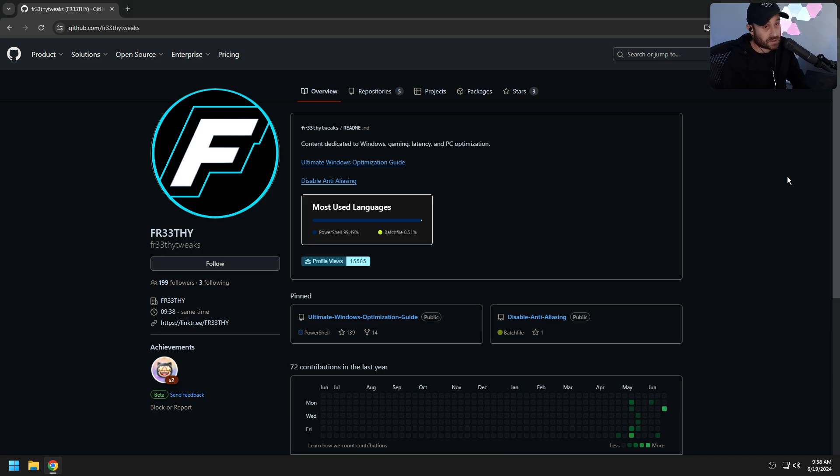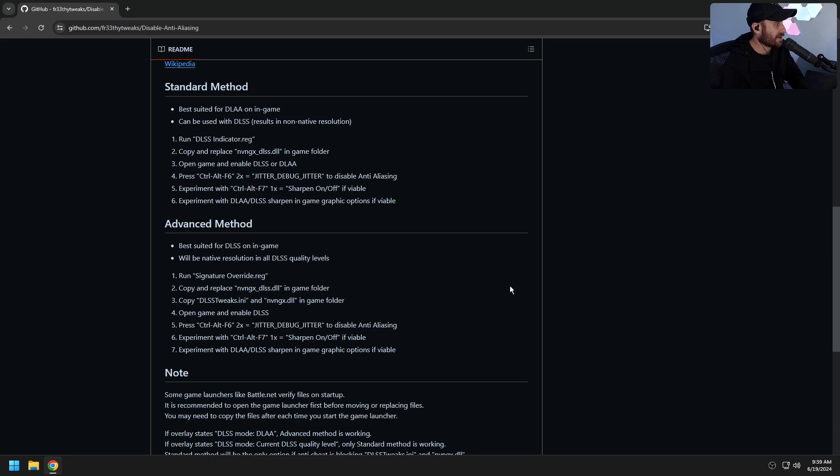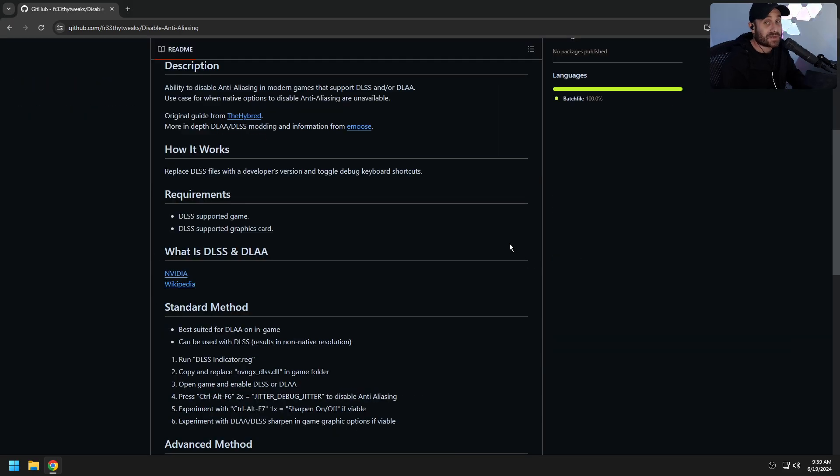So I'm going to show you guys how you can turn that off. A link is in the description — go to Linktree, you'll find my GitHub there, and this will take you to GitHub. You can also just Google my GitHub. There's a main page; click disable anti-aliasing. There's a really nice extensive guide here if you don't want to follow the video. Unfortunately, AMD users are sort of out of luck — you need a DLSS-supported game and a DLSS-supported graphics card, so that would be 2000 series and up.